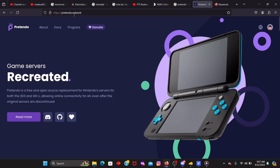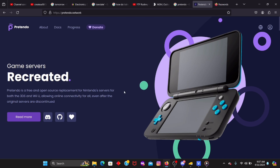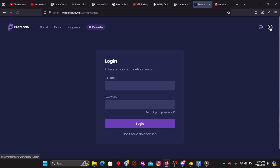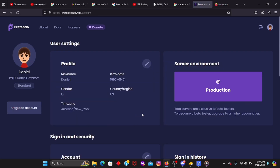You want to visit Pretendo's Network website — I'll be linking this in the description. If you're not already a Pretendo user, you can either log in or sign up. When entering your email, username, Mii name, password, and all that, note that your Nintendo Network ID will not be synced. Since I'm already a user, we're going to log in. After you create your account, you can edit your Mii, and this becomes your Pretendo Network ID.